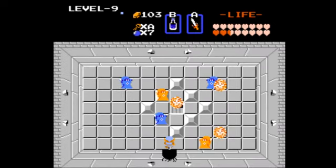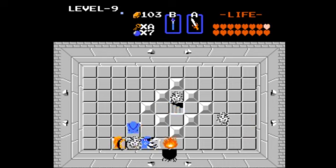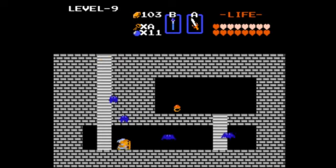I don't have any help so... Let's open this block and get this item, which is a red ring. I think it helps us reduce the damage. I'm not sure, but whatever.